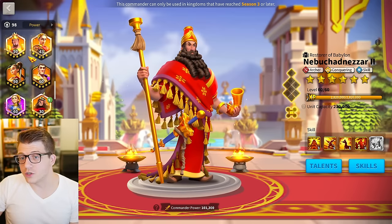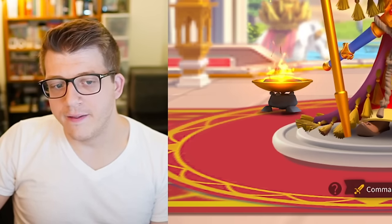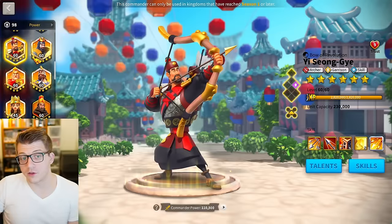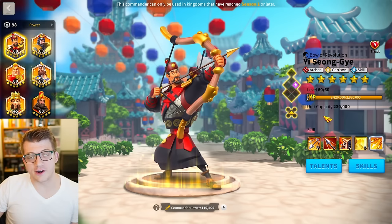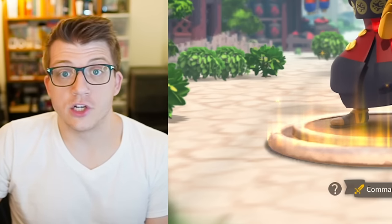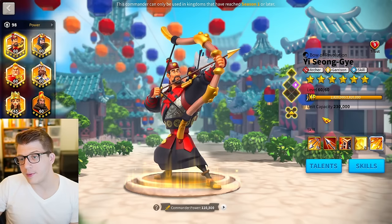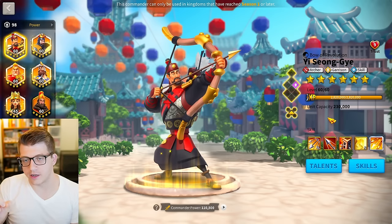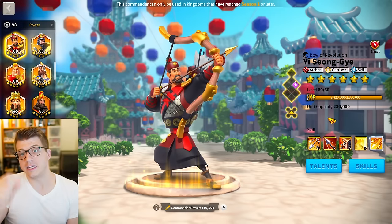Even older Season of Conquest commanders like Nebu are more tanky with 30% defense and 15% march speed. Yi Seong-Gye is missing march speed — he is one of the slowest commanders in the entire game. If you are a glass cannon, the last thing you want to be is slow. You do not want to be caught in the open field, and unfortunately Yi Seong-Gye cannot run away on his own — he needs to be paired with someone who has march speed.